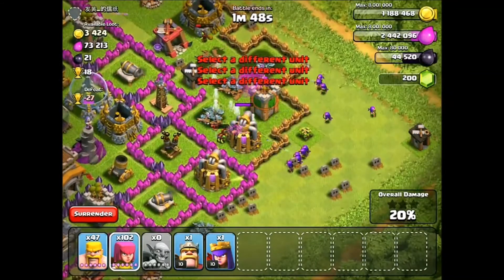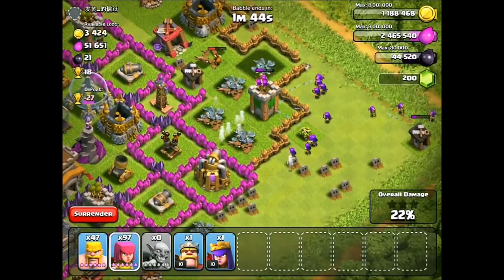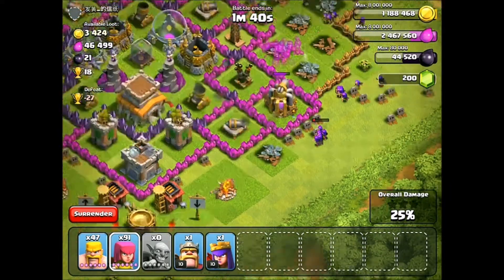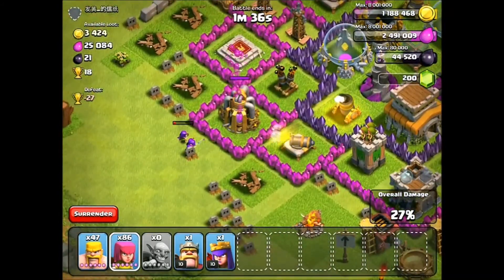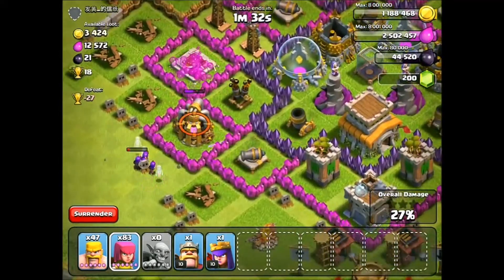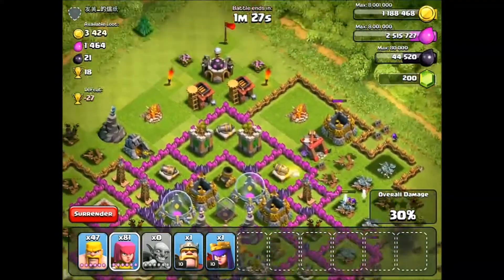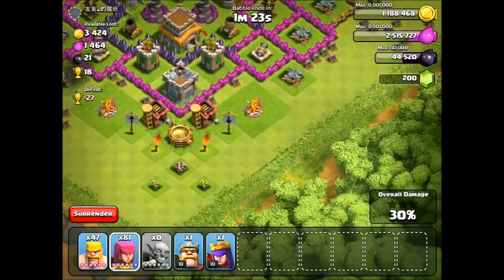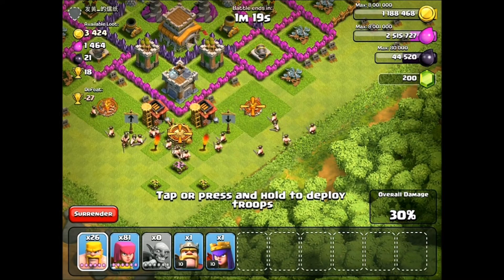Here we go — there they come! Let's get the final elixir collector. I feel like we might be able to two-star this guy, maybe three-star. Since it's the final raid of the day, we've got to go for it. We've got a minute and a half left — we're going in hard. Follow it up with the archers.